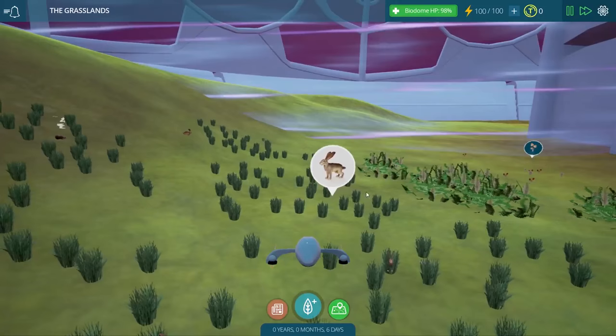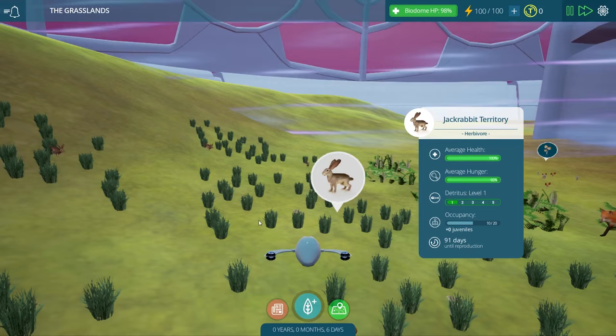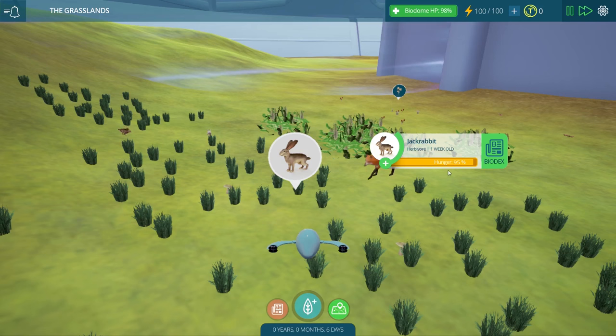We should put one a little bit closer to our creatures — that might be a good idea. Are our bunnies doing better? Let's see — their hunger's going up, that's a good sign. Oh, it's going way up! I wonder if that tree helped them. That's very good, I'm happy to see that.